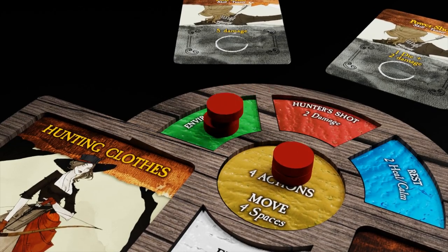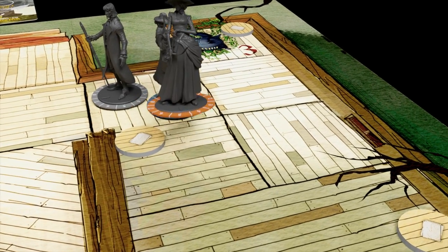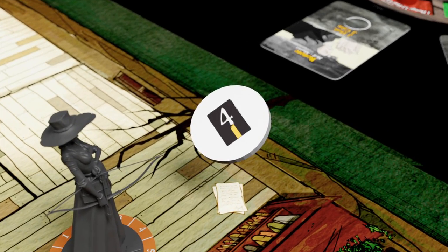Environment actions allow a hero to interact with things on the board in their space. For instance, in chapter one an environment action can be used to flip over discovery chits, which will reveal certain secrets such as a legends card.